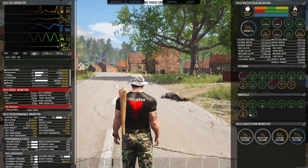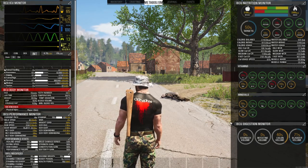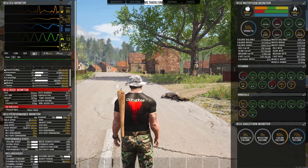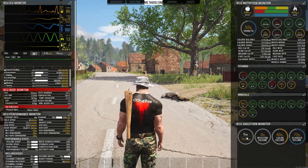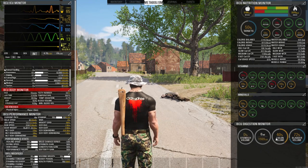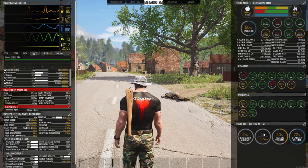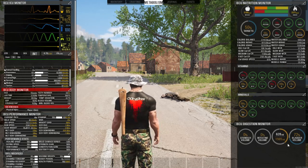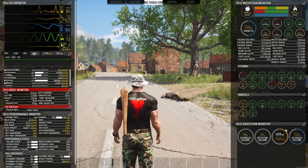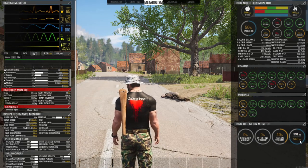All of the items in the game affect these metrics differently, so you can't just run around eating only mushrooms and be okay. Watch your digestion monitor — your stomach volume, because if you eat too much you're going to throw up. If there's too much in your intestines, you're going to have diarrhea — hopefully not in the middle of a gun battle. Your colon volume is when you have to go to the bathroom, and your bladder volume is when you have to pee.